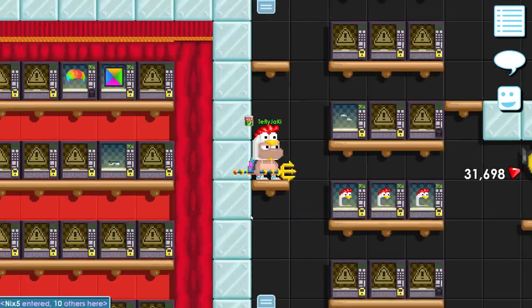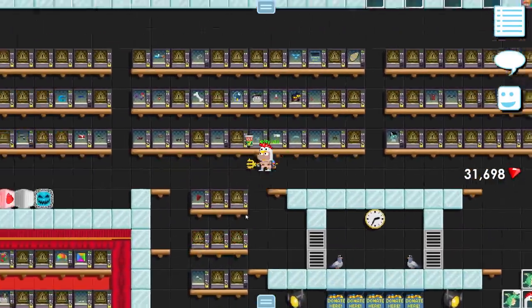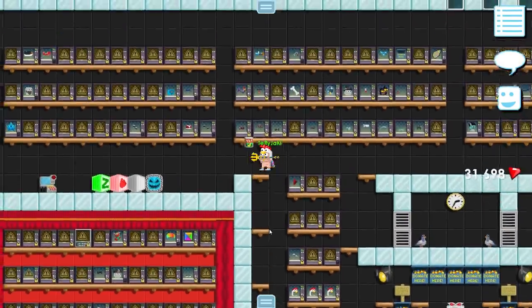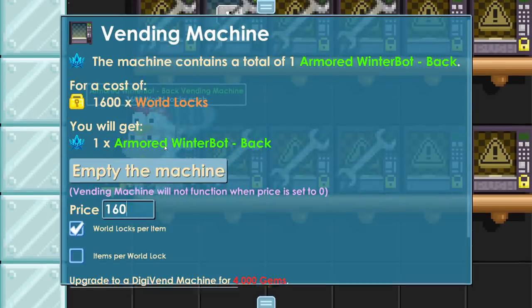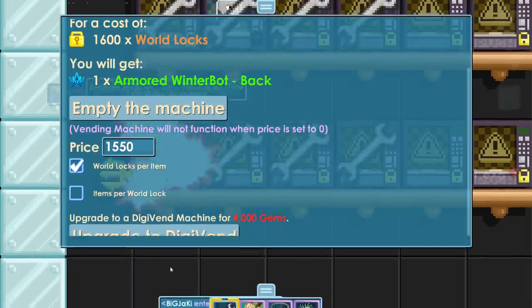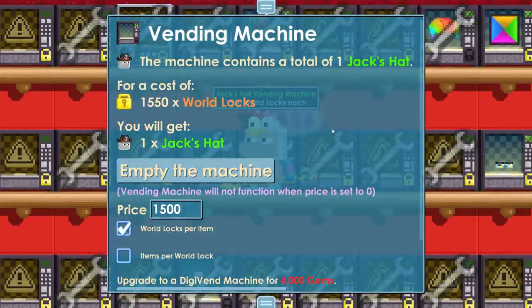I actually thought I wouldn't sell this much because I thought most of the prices would be a little bit off and it would probably take a while. Well, I was completely wrong. The items are pretty much all sold out except for the Jack's hat and the winter butt pack. I already put it down from 20 diamond locks to 16, but I think it's 15.50, so I'm gonna put it at that. And the Jack's hat at 15.50 isn't selling somehow, so let me put that at 15 maybe.